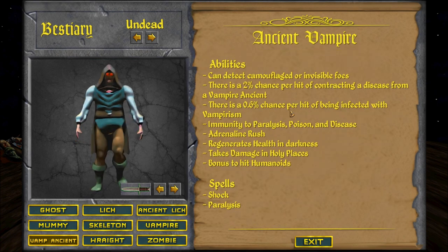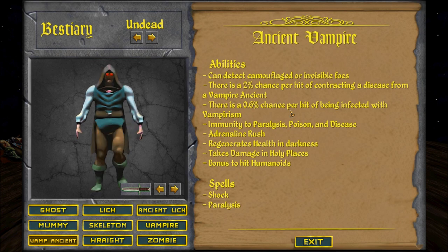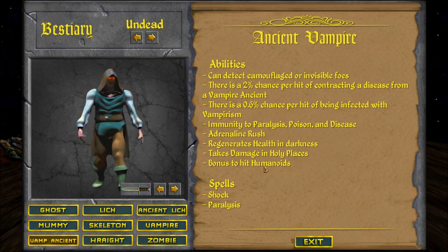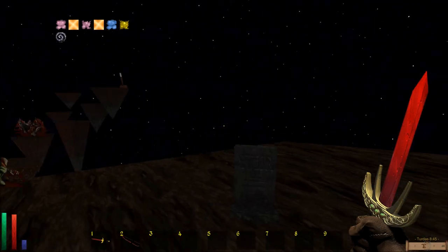Can detect camouflage or invisible foes. There's a 2% chance per hit of contracting disease from a vampire ancient. There was a 0.6% chance per hit of being infected with vampirism. Immunity to paralysis, poison, and disease; adrenaline rush; regenerates health; and darkness — takes damage in holy places. Their abilities include a bonus to hit humanoids, spells of shock and paralysis. Can we rest?